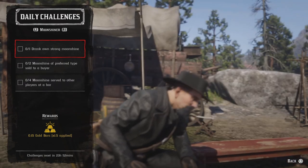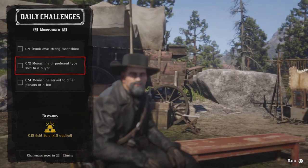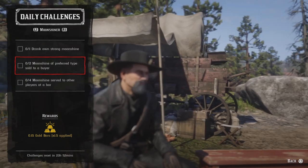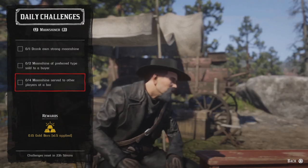For one drink of straw moonshine, make a strong batch of moonshine then go to your bar and drink it — that challenge will be completed. For two moonshine sales, sell to a bar but not to Burt Higgins — Burt Higgins gets no love today. Sell to anybody else twice and that challenge will be completed.